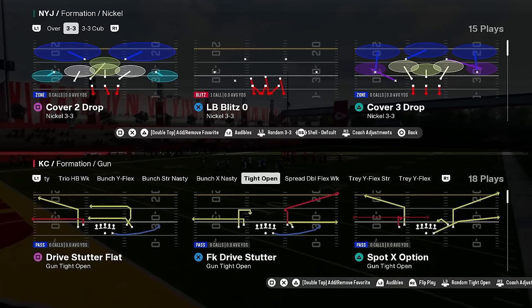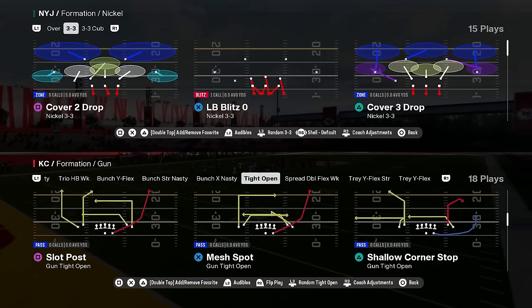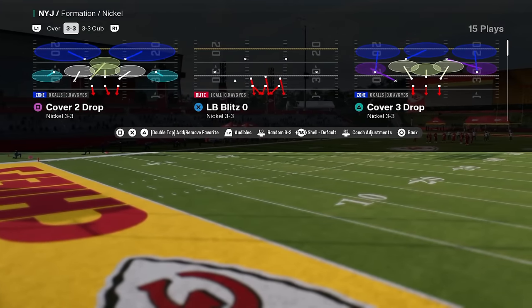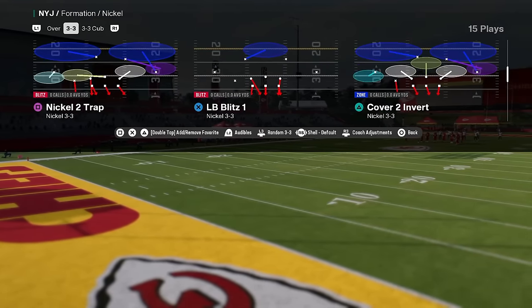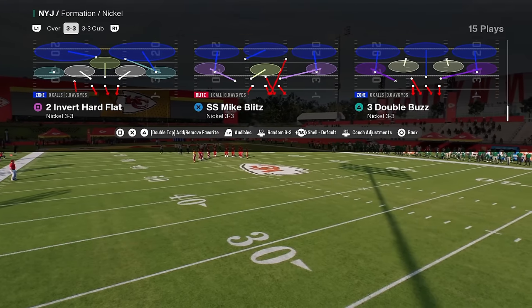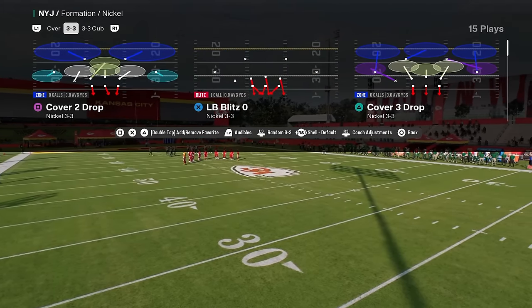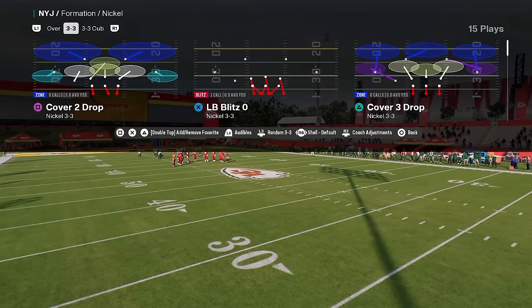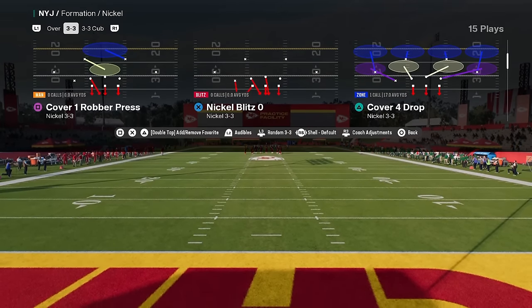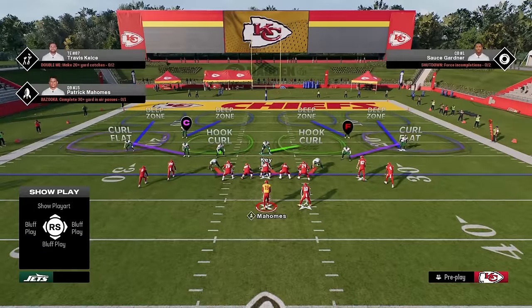Coming in at number four is also from the 4-6 or Multiple D playbook — it's the Nickel 3-3 formation. This formation is really effective due to its ability to cross-man all the linebackers on the field against different players. It also has one of the best blitzes when your opponent is sending five out. I'm going to show you that blitz here.